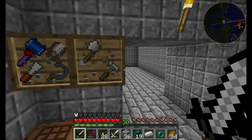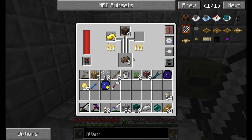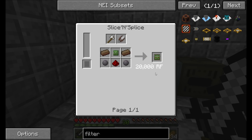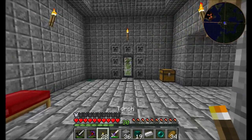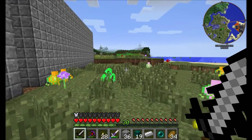I'm going to snag all the things I need and get all the ingredients ready for everything I want to make. I'm going to make a couple of the advanced item filters. I'm also probably going to want to go get more sugar cane so that I can get more paper. Lots of things to collect — back in a minute once I've got it all.